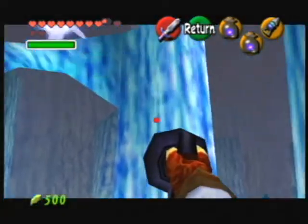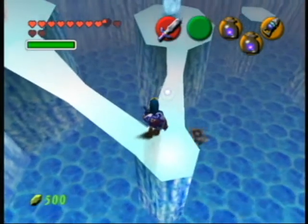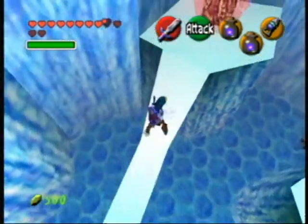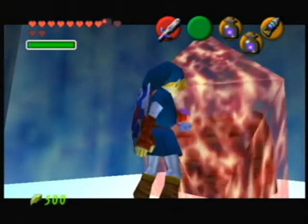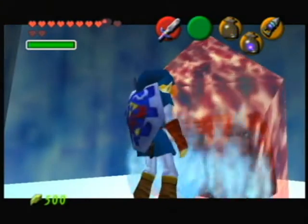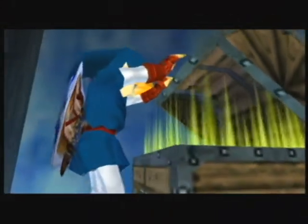These guys are hookshot targets as well. It's a good idea to get as close to the red ice as you can before you drop the fire, because you can miss. It looks pretty widespread, but sometimes it just doesn't melt the ice if you're not close enough, and that's frustrating.